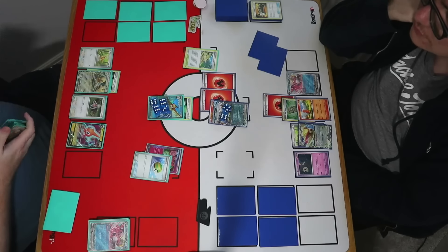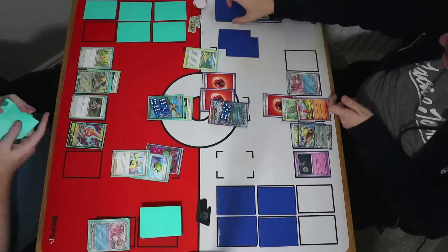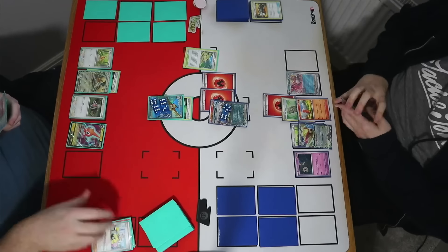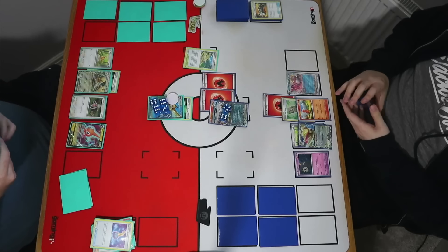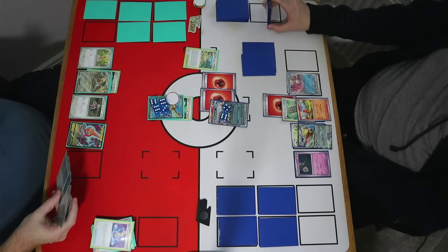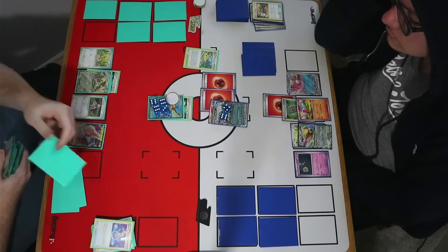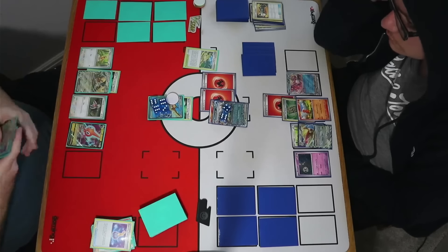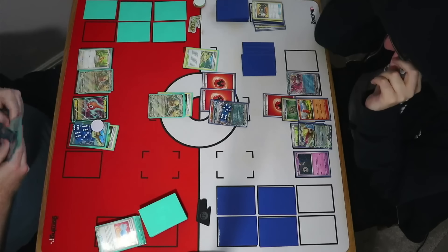I still have Forest Seal Stone unflipped, so I want the option to grab energy if this Quick Search goes down. After the Unfair Stamp, I still have my Supporter to play — Iono for a fresh five. Didn't see much help from the first five. I burn a Cancelling Clone and get a Quick Search. We can see the Slaking EX is going to come in and finish off this Charizard — we're just going to do the Great Swing once again.